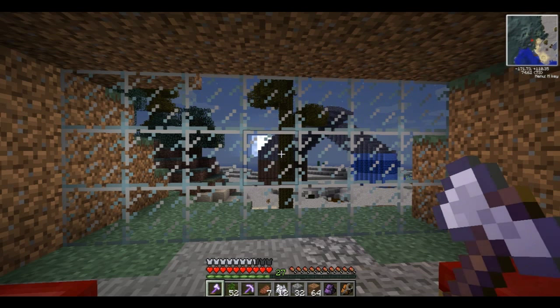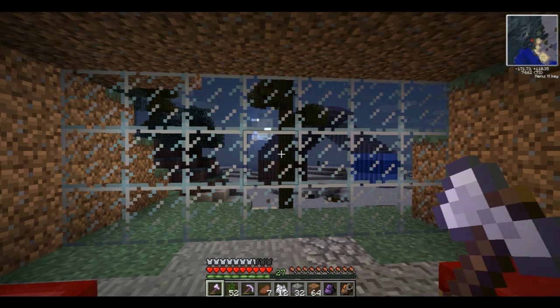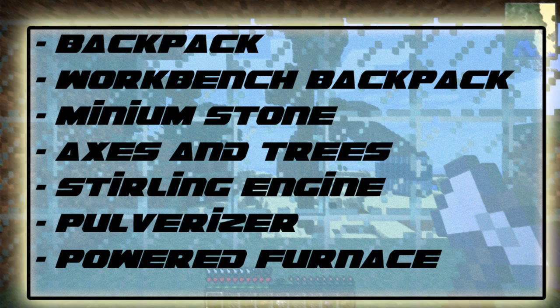First, you should make sure you have enough resources to make the things I'm going to show you. This will also be a two-part video. The first part I'll be showing you certain items and useful tips, and the second video will be on power and how to get it. I'll be showing you the Backpack, the Workbench Backpack, the Minion Stone, Axes and Trees, Sterling Engine, Pulverizer, and Powered Furnace.